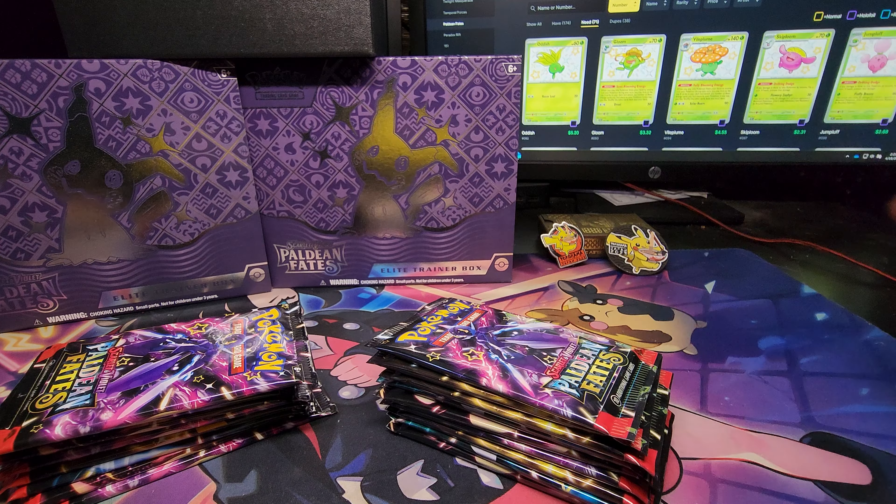First hit is a Toadscroll EX shiny. Got a Primeape baby shiny for the second hit. Nothing in this one — ooh, Psych Neuvern EX on the last card! Paw... that's gross, I got way too many of these. Ooh, Raichu — I know this one has some value. It doesn't, Pikachu does, but I need it.